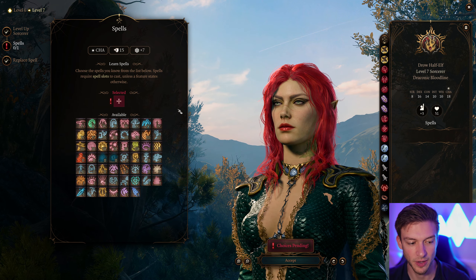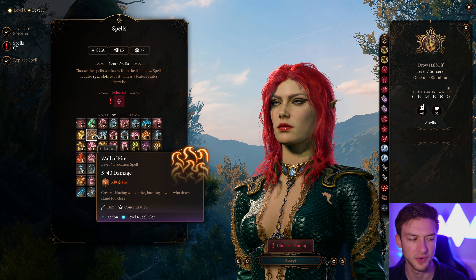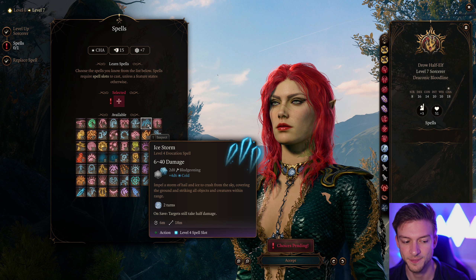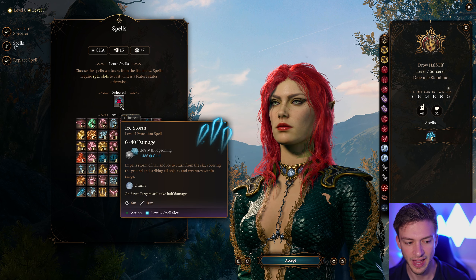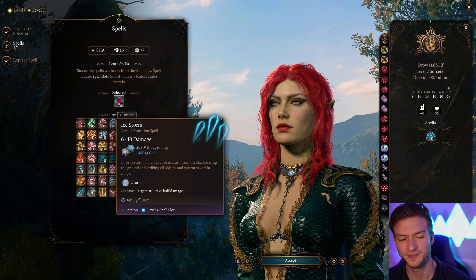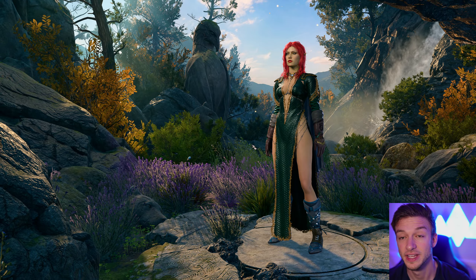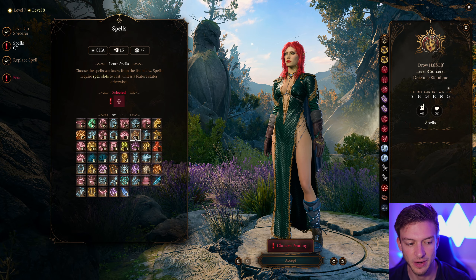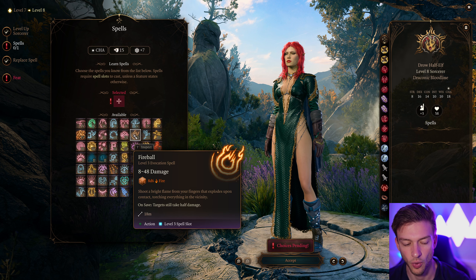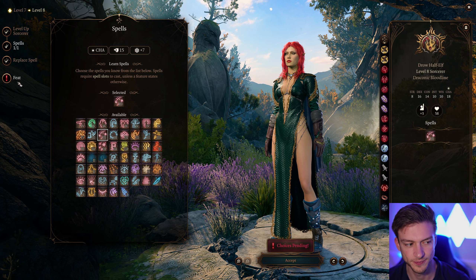For our level 7 spell, we have Ice Storm or Wall of Fire. Wall of Fire is a kind of crowd-control damage where the enemy can run through and take damage, but typically won't. I think Ice Storm fits the nature theme and gives us the ability to interrupt concentration on spells — Sleet Storm does the same but Ice Storm is a bit nicer because it also does damage. I would also recommend taking Counterspell or Fireball at this point. We have Lightning Bolt already, but Fireball is just a really great spell — though I'm going to take Counterspell.